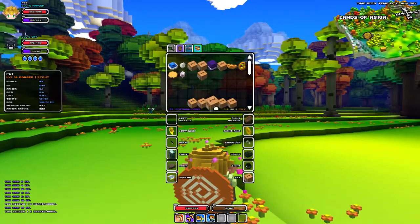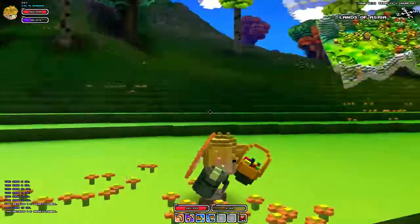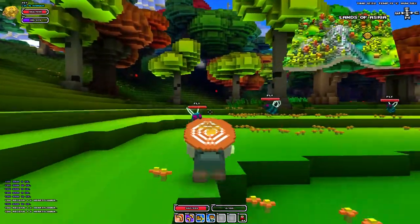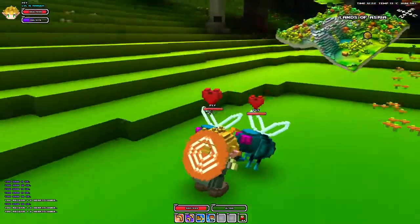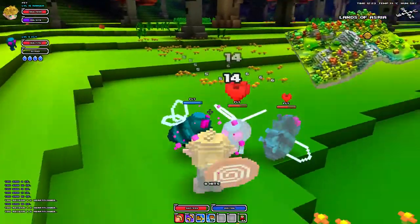Now we have some flies. To tame them you need the fruit basket, as you can see here — which is one of the coolest pet foods in my opinion, they just look the coolest. As you can see they are flying pets, but you cannot ride them. So that is a little bit of a downside, but it's alright.